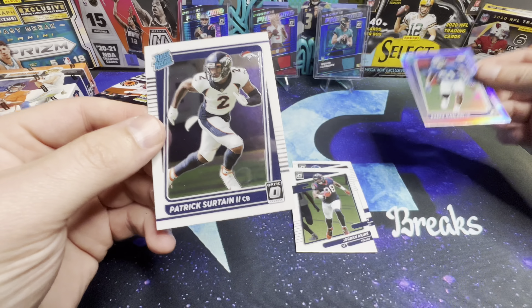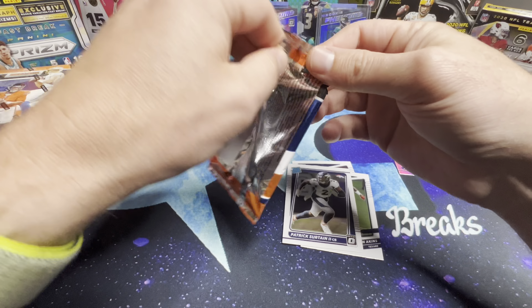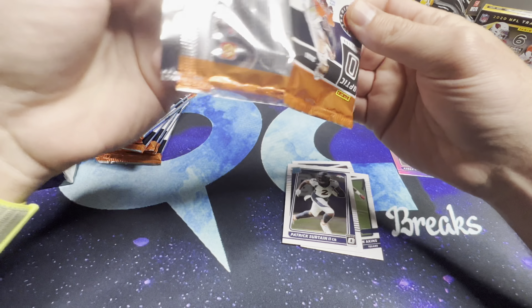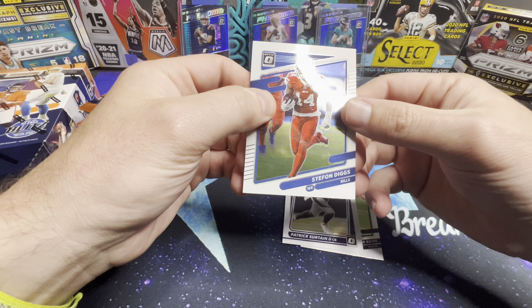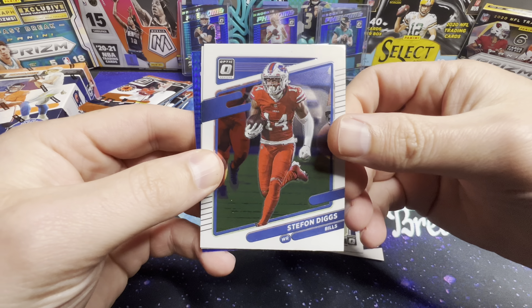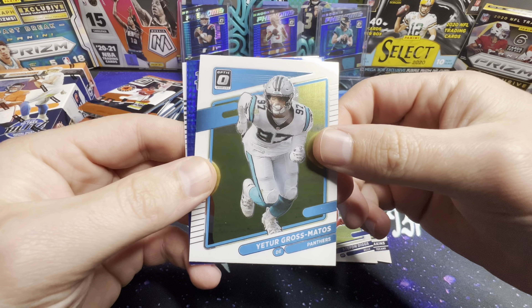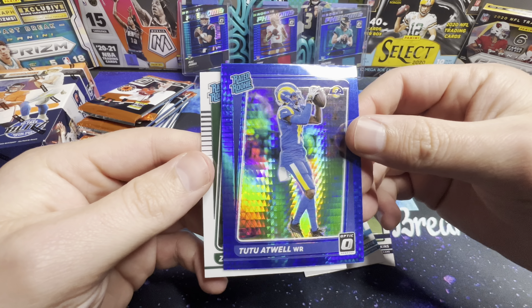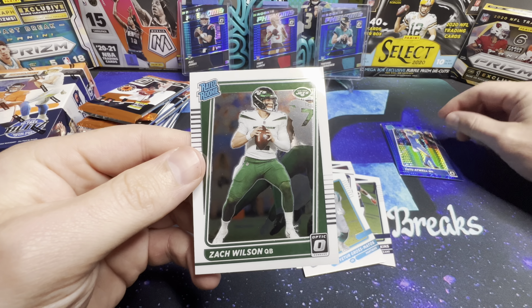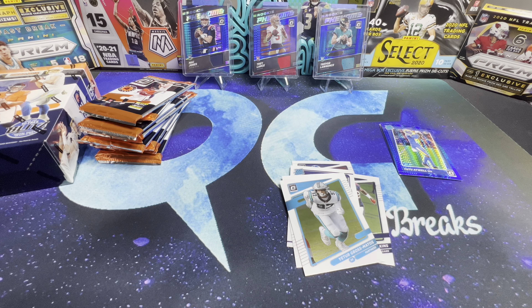Aziz Oljulari on our first hollow rated rookie there. And Patrick Surtain. We did get a couple nice pulls out of the blasters — Trevor Lawrence, Trey Lance, and Mac Jones memorabilia cards. Looks like we're gonna get our first blue hyper back here, and that is a rated rookie — Zach Wilson! All right, we'll put a sleeve on that guy.